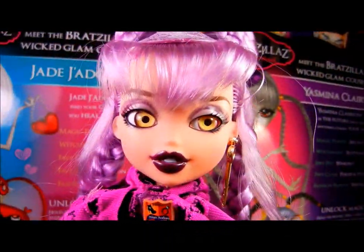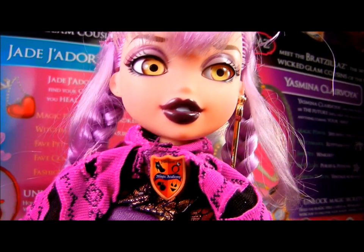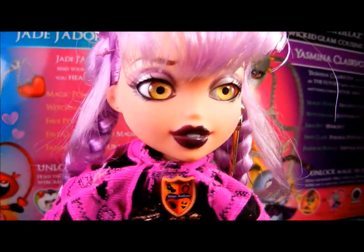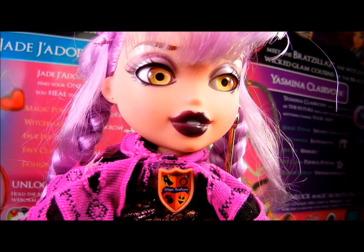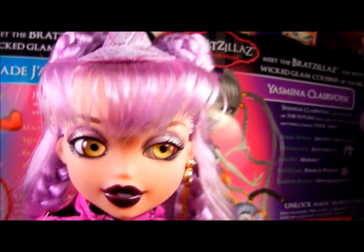And this is Yasmina Clairvoye. As her last name suggests, she is clairvoyant — meaning she's psychic, she can see the future. Her witch mark is the Eye of Horus, or the Egyptian eye as they're calling it, so she has that tattoo. Her pet is Winkers — a really cute little cyclops thing with little braids. Her favorite class is Purses and Potions, and her fashion passion is Vintage Romantic, just like her cousin Yasmin.